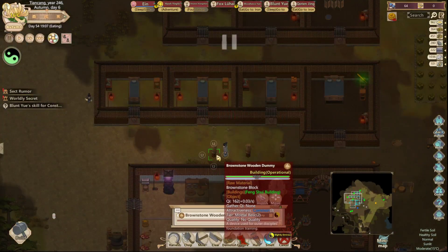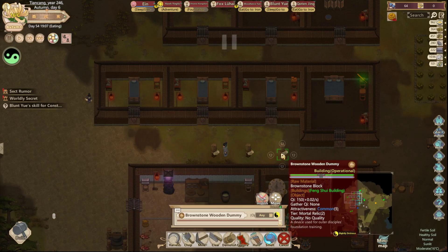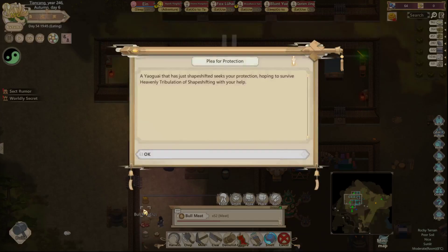Okay, these are good. You're out of here, you're out of here, and you're out of here. So we got it down to A. Yago has just shapeshifted - seeks your protection, hoping to survive, handling the tribulation of shapeshifting with your help.